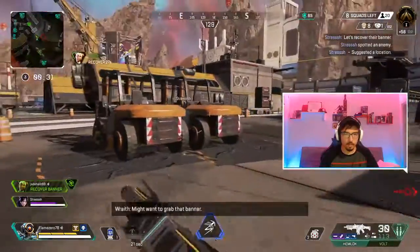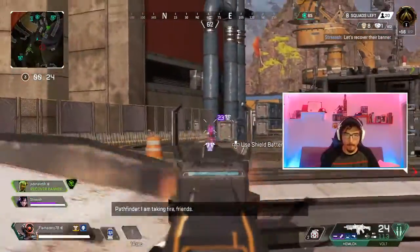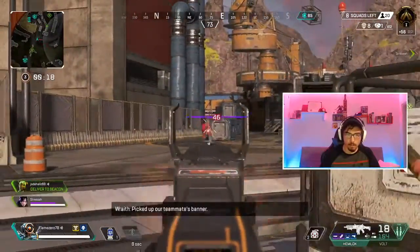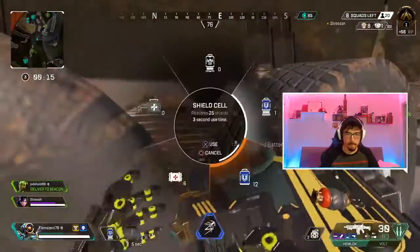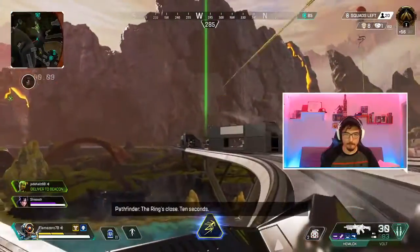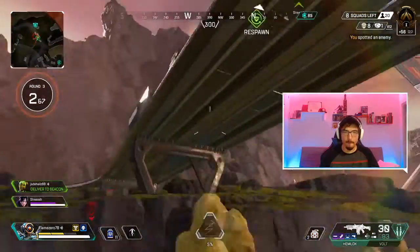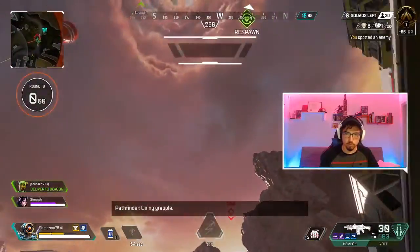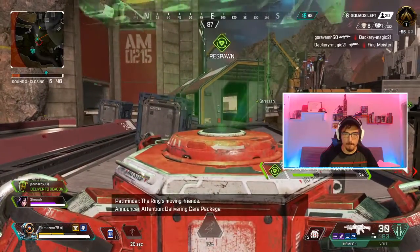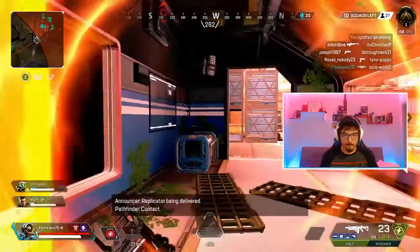My loadout right now is an assault rifle and SMG — you'd think that's just mid to close range, but I've been using the Hemlock as a distance weapon, so I don't even have to worry about it. Also, always keep in mind you've got to get your teammates back. You lose a teammate, it might feel bad, but it's totally okay. I communicated with my teammate: hey, you get the banner, I'll get the res. Sometimes it works, sometimes it doesn't — this is a team game, use that to your advantage.